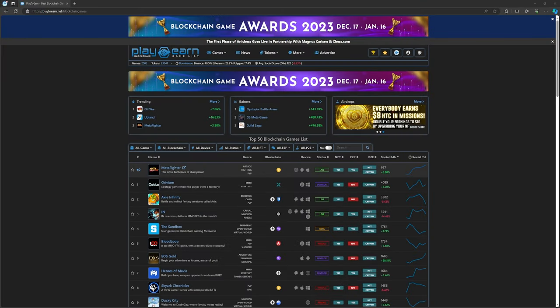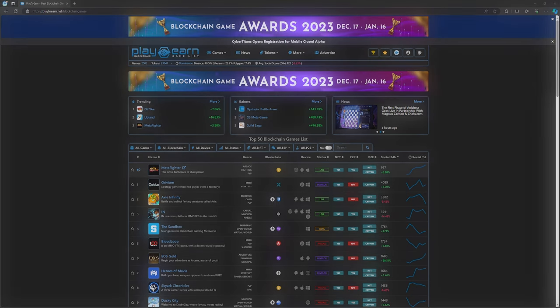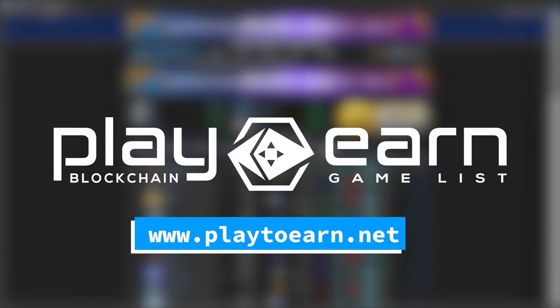And that's a wrap for today's list of games. If you're looking for the top 5 games building on WAX right now, I hope this video helped. Which game on this list would you play? Let me know in the comments. And for more info on everything about blockchain games, check out our website at playtoearn.net, where we have the largest database of games with all the info you need. That's it for today, see you next video.